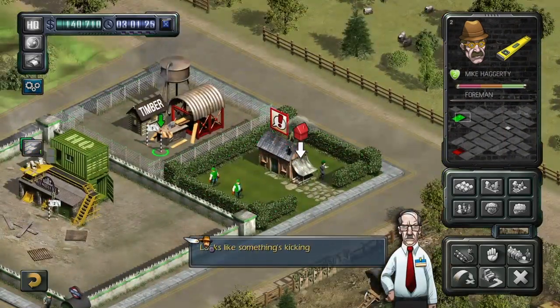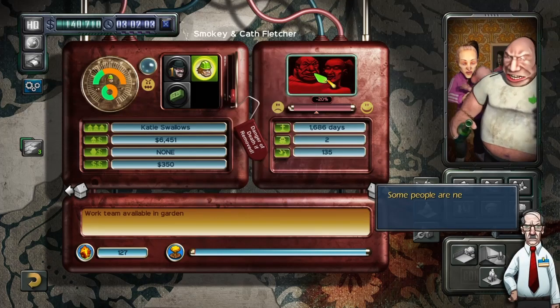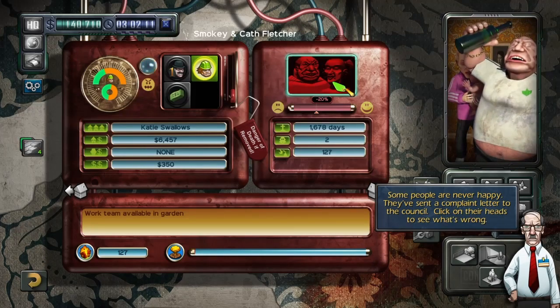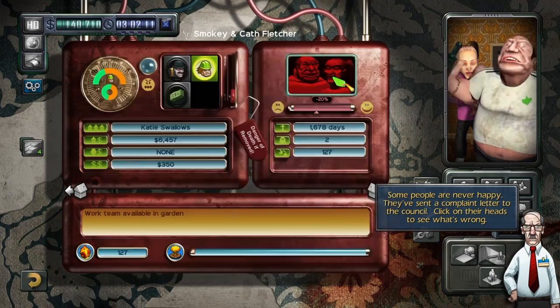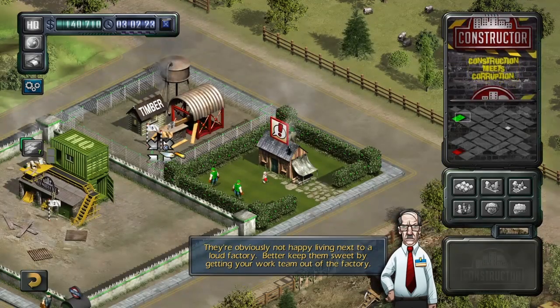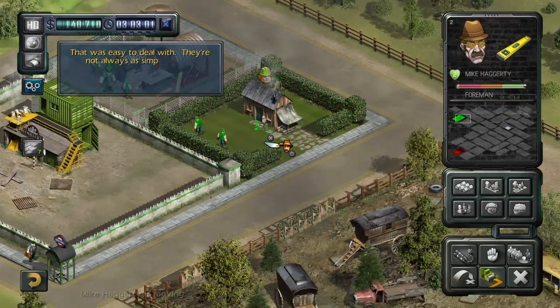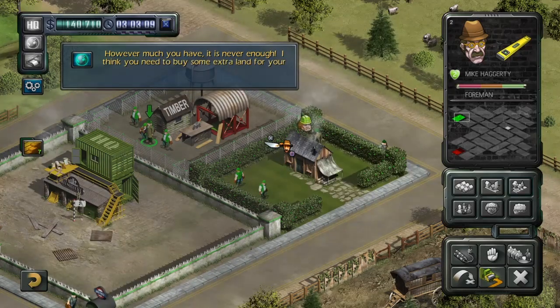Looks like something is kicking off in here. Let's have a look inside the house. Some people are never happy. They've sent a complaint letter to the council. Click on their heads to see what's wrong. Your factory's been going day and night - we can't stand the noise no more. Close it down for a bit or give us some double glazing. They're obviously not happy living next to a loud factory. Better keep them sweet by getting your work team out of there. That was easy to deal with. However much you have, it's never enough. I think you need to buy some extra land for your next building project.